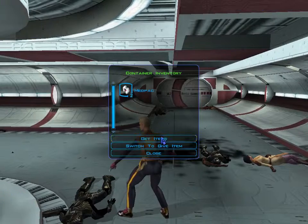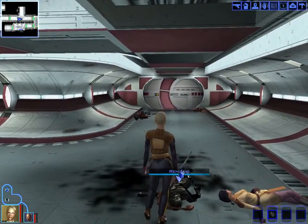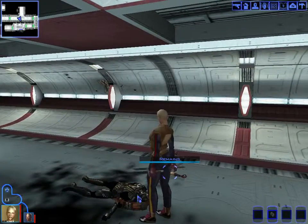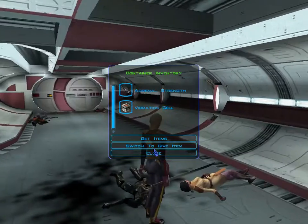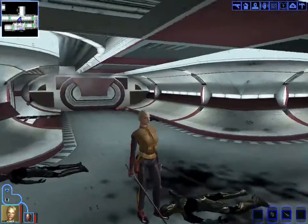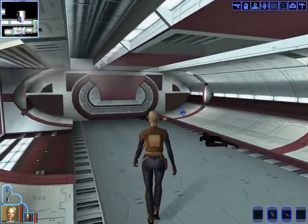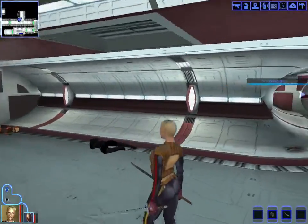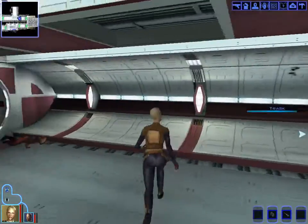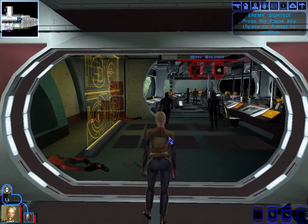We loot the bodies and get med packs. We ask if we can get the dark Jedi's lightsaber. We find some strength items. A frag grenade as an opening move seems like the smart choice. We acknowledge we're still learning the ropes of this RPG and apologize if it isn't very engaging content.